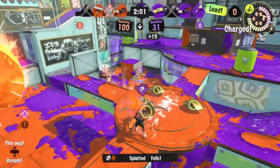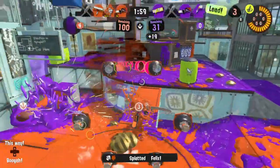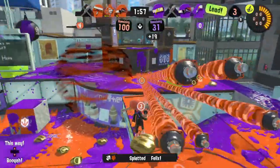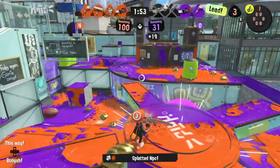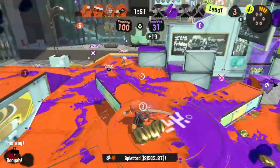Sometimes, though, you don't need to rely on teammates to capitalize on the Killer Whale. Instead, you can be the one using the Whale to be aggressive and get picks for yourself. To explain how that works, let's talk about the Tri-Stringer's kit combos.